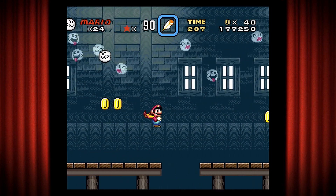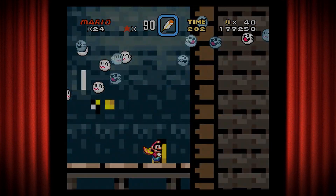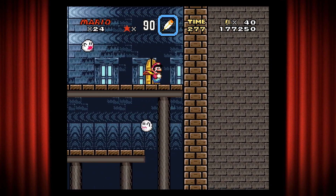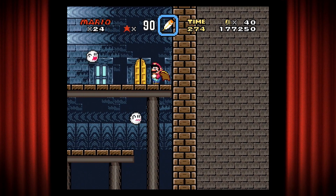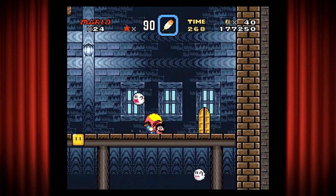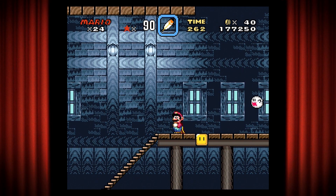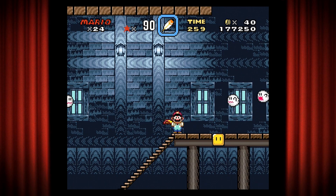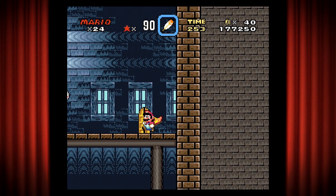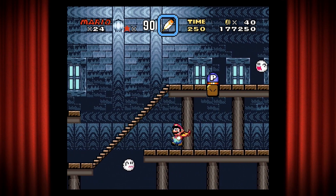I actually hate this particular ghost house because of those ghosts that swoop down - not my favorite. I wonder if I can fly. Okay, let's try it - I could! You leave me alone, you stop that. It's easier if you just come in here and hit the vine.